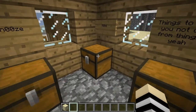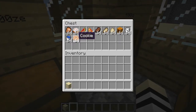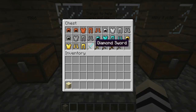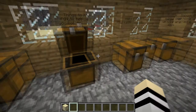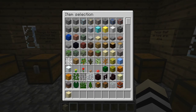Food — I wouldn't really call it food, but yeah. Pumpkin. Things to help you not die from things. So just your basic — there's two leather caps. There's armor and tools in there.